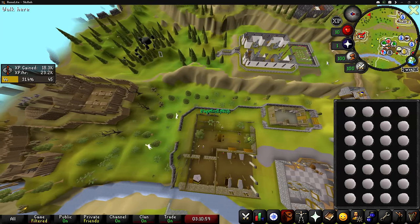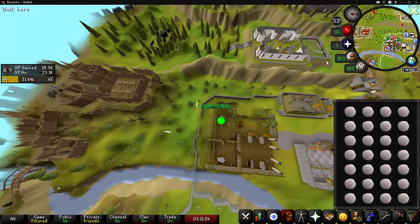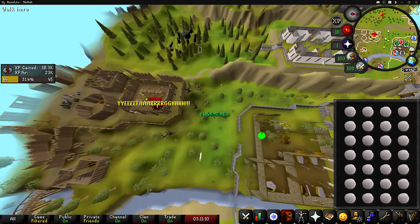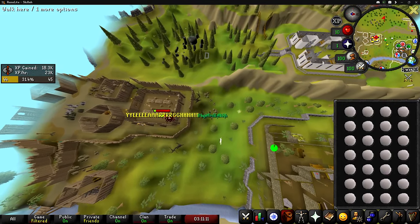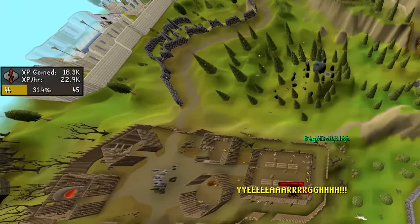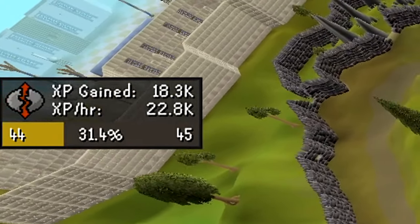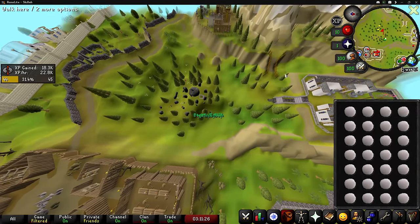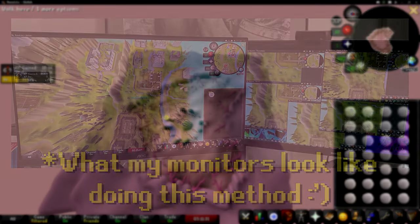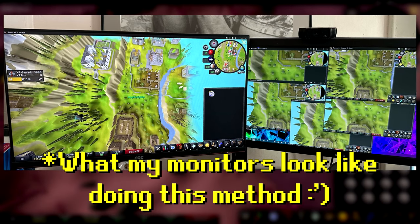Believe it or not, I'm actually on 5 alt accounts right now. When I was runecrafting before, I was doing it with 3 alts and I was getting 19,000 XP an hour. I figured if I signed in on 2 more accounts, I'd be able to get that up to 30–35k XP an hour. But apparently all of the extra time it takes to bank and trade cuts down more than I expected, so unfortunately we're getting between 22,000 and 23,000 XP an hour — only about 4,000 more than with just 3 accounts.